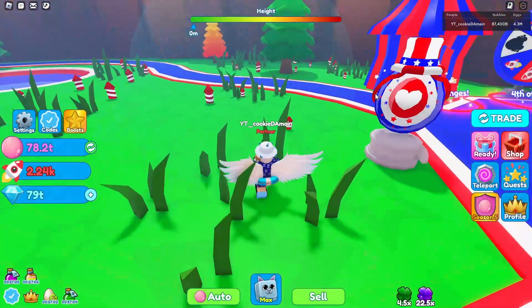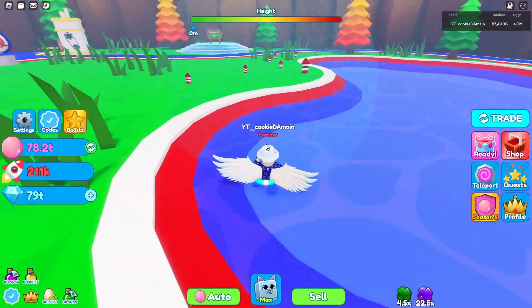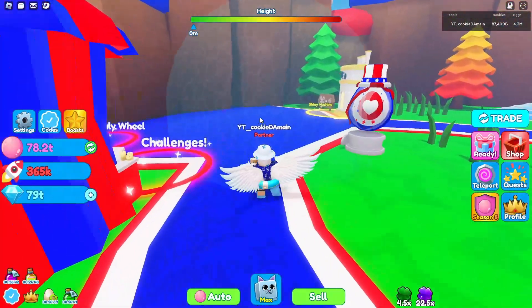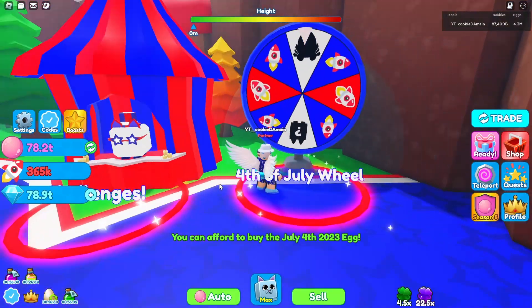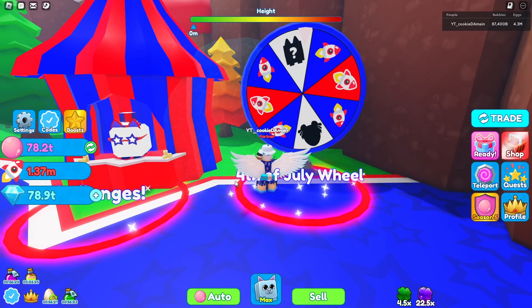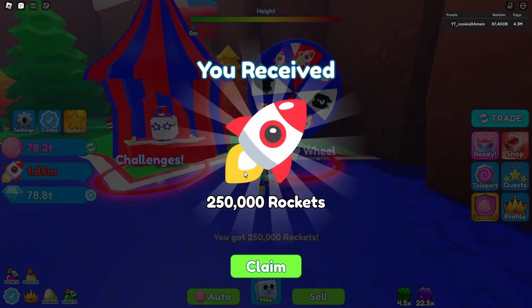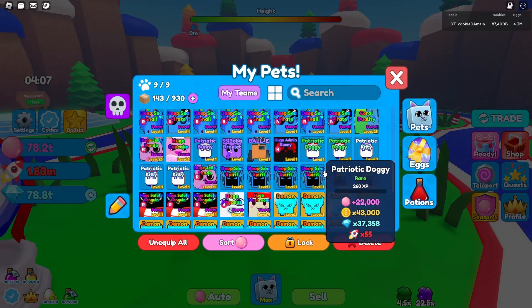The small rockets give 6,000 and the big ones give 30,000 currency — the big ones are definitely worth it. We have about 300,000 now. Let's spin the wheel again — I have almost 80 trillion diamonds. We missed the egg but got 1 million rockets, which is insane. Spun again and got 250,000 rockets. Using that million rockets on some pets — we got another Patriotic Bunny.